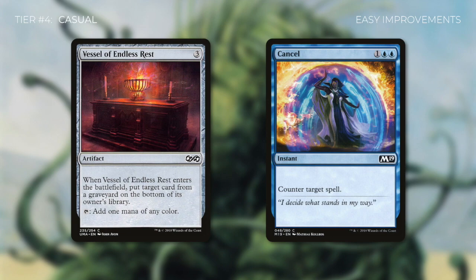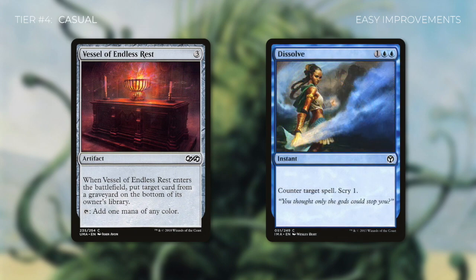Or it could be running something like Cancel, which is the baseline three-mana counterspell, and an easy improvement to that is to run something like Dissolve, which has a little more utility as well. Essentially, there's no difference in cost between these cards and the cards that they improved on. With just these simple adjustments, a deck can become more tuned.